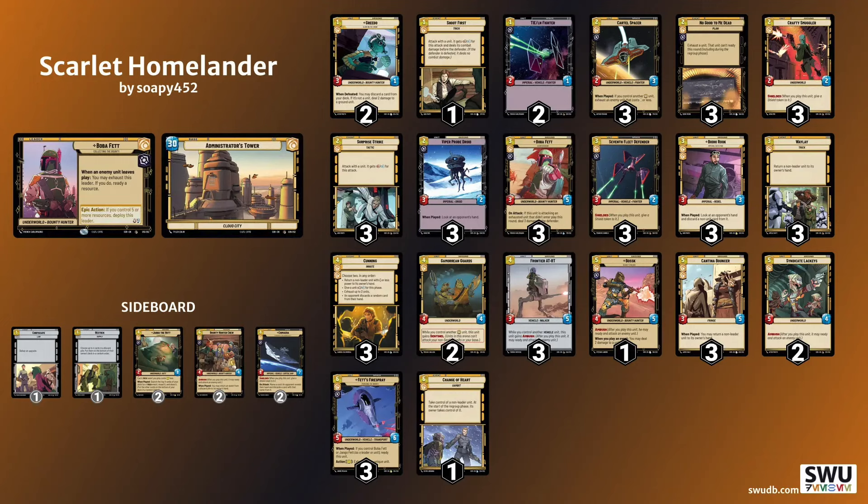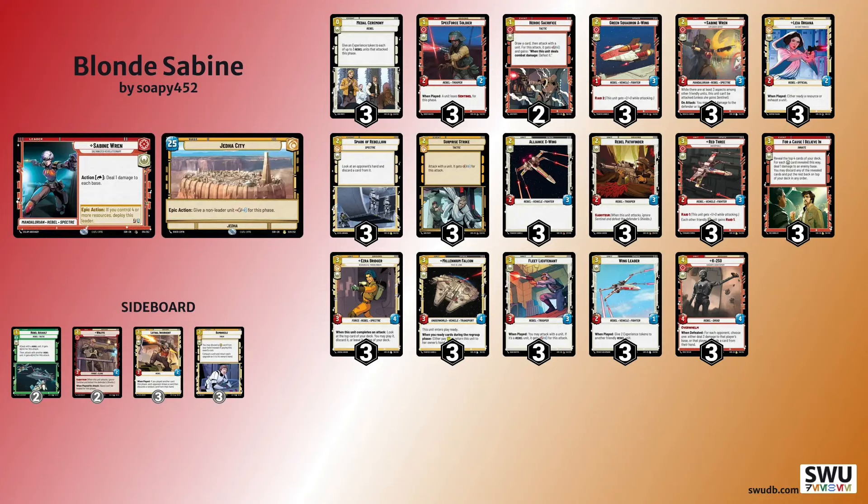I'll start by saying that Boba Yellow is designed to beat aggro decks. Into decks like Sabine and Leia, if you pilot this deck correctly, we have something like a 70% chance of winning, maybe even more. I hadn't actually played against Cunning Sabine before, so this was a new experience. From what I can remember, it played out mostly like my testing against Sabine Green.